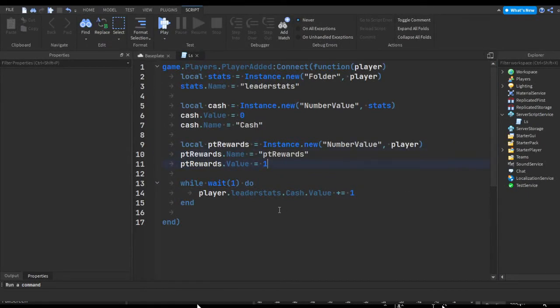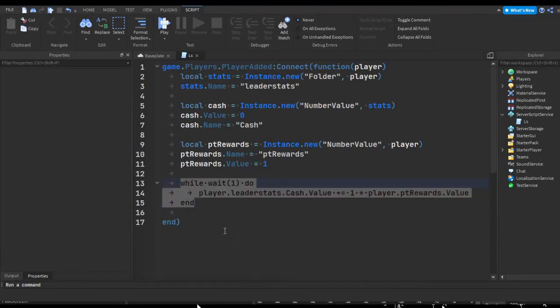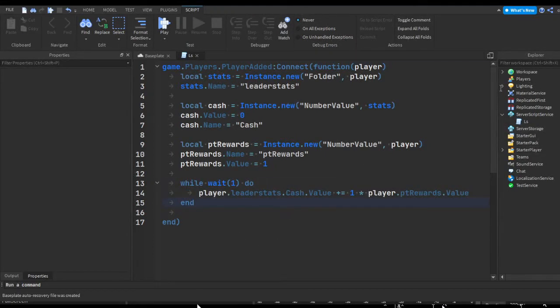We're renaming it to ptRewards and setting this value to one instead of zero, because it's just math — if we tried multiplying by player.ptRewards.Value and that value is zero, it's one times zero which equals zero, meaning the player won't gain anything. So we keep it at one by default so the player can gain cache from the start.